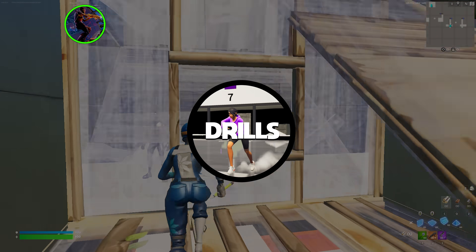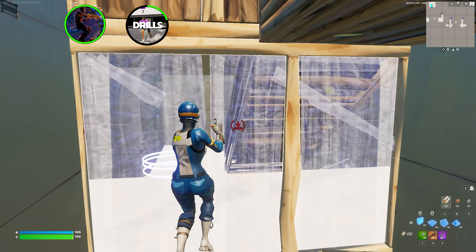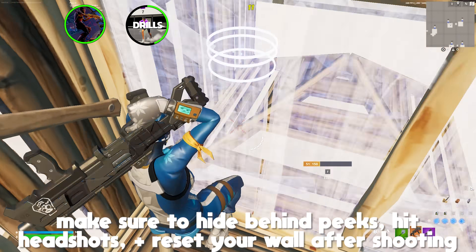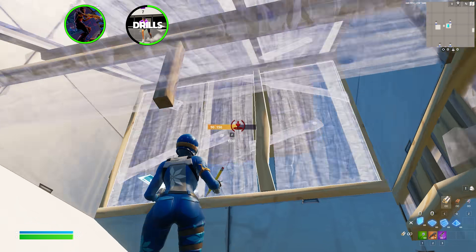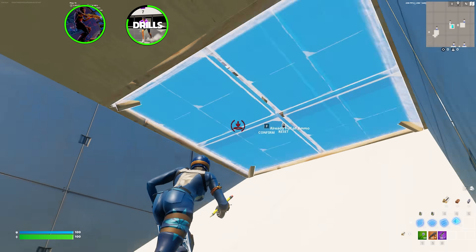Next we jump into the Raiders Peace Control map version 3, starting in the peace control section. Polarize said when running through these drills, make sure you're making smart edits and hitting headshots just like you would against a real player. Also, in the small delay after killing the bot, get into the habit of resetting the wall to prevent any return damage, which I tried to do here.